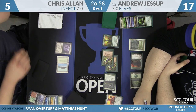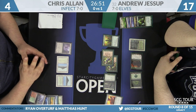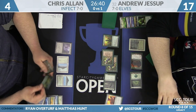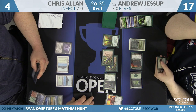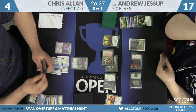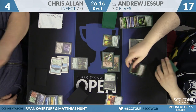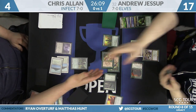All Jessup has to do to untap that Sentinel is cast any green spell — that fetchland goes off, meaning the non-Nettle Sentinel creatures are already lethal. Chris uses Brainstorm, gets to shuffle away, and gets a Tropical Island. He can't cast Probe or really survive. He'll cast Noble Hierarch, hoping Andrew has no green spells to untap Nettle Sentinel — but that's not the case. Andrew can also untap it with the Rangers. He'll Abrupt Decay the blocker, and that's going to be the match.